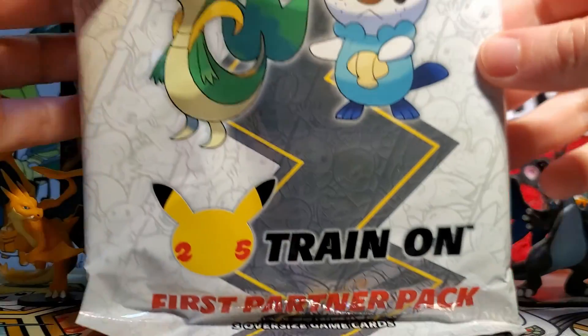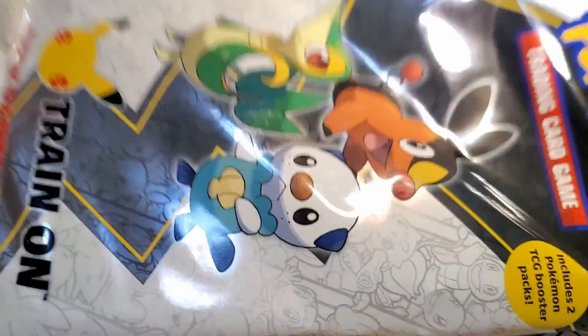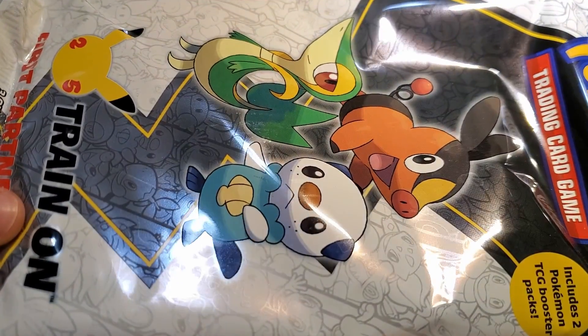Hello friends, how's it going? Today I have the next First Partner Pack. This one has the Unova starters inside, so let's crack it open.